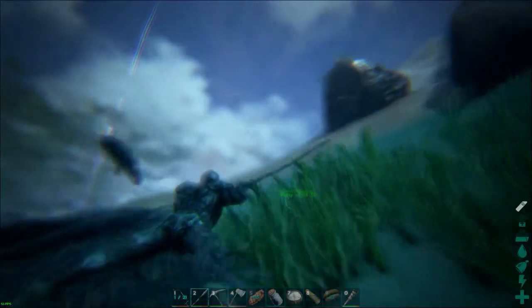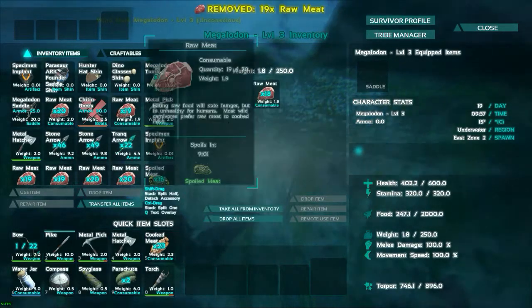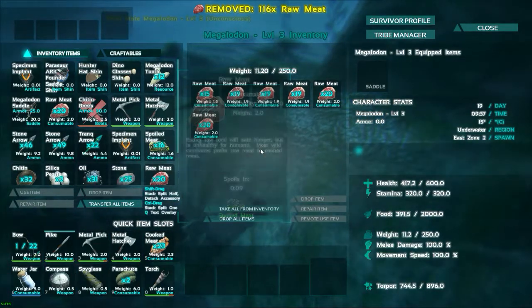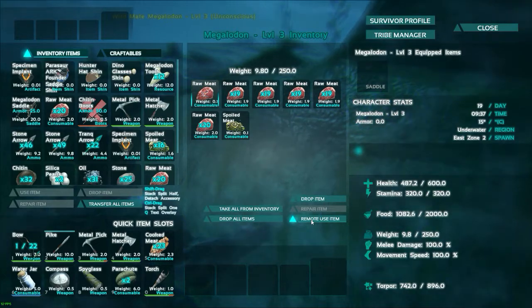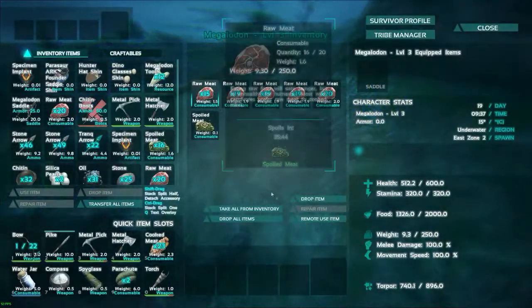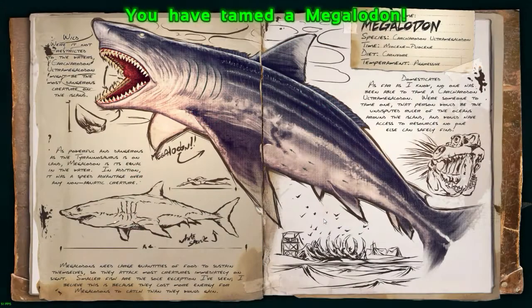I'll be back with you when this food bar is pretty much emptied out. As you can see it just passed 200, so now we go to just fill up these guys with a lot of meat and just force feed him. There we go, give him a bunch and as you can see the taming is just flying up. So there we go — instant tame a megalodon!